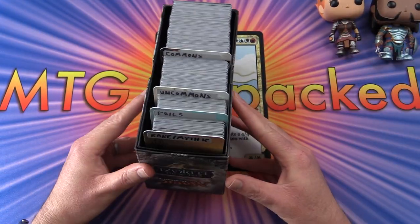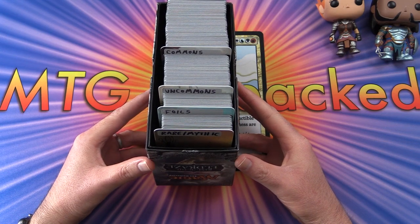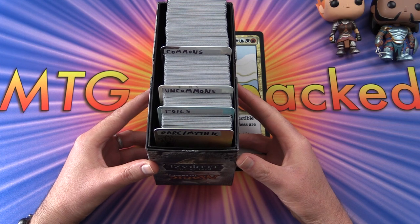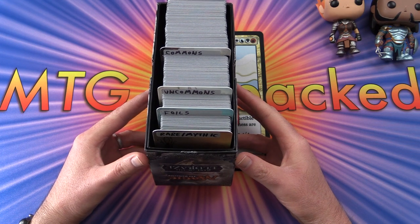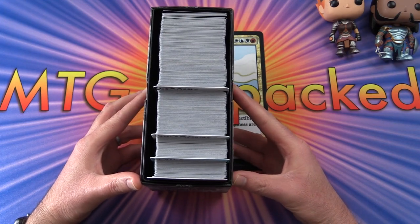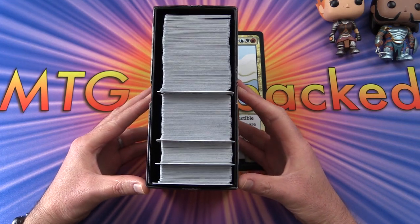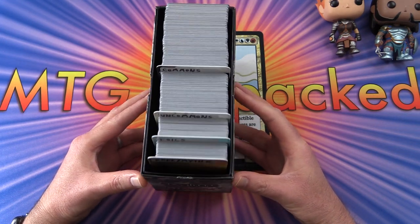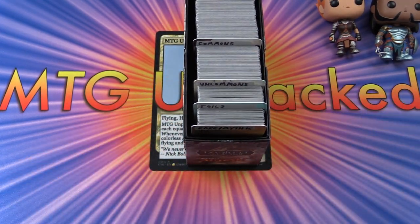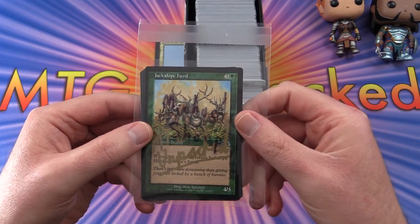We're going all the way through magic history back to Urza's block, so we've got some commons and uncommons in here. I can't remember if I had any rares or mythics for that block. There's a Walking Ballista in the rare or mythic slot somewhere, and a couple of very nice foils. All of it's pretty decent stuff, so let's get stuck into it.